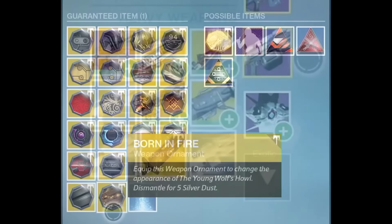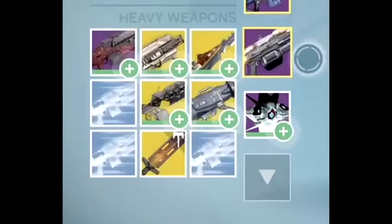Now I'm going to bring you another image up on screen which is confirming we are getting the new sword. As you can see, this is the inventory of the fire team at IGN, and if you look at the bottom in the middle, you can actually see the brand new sword, and it looks absolutely awesome.